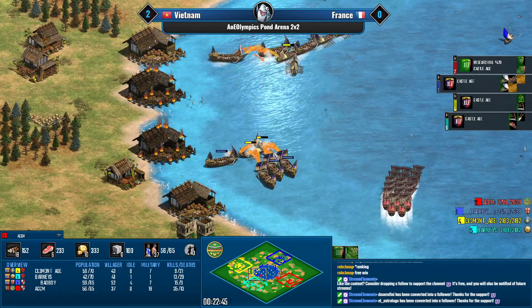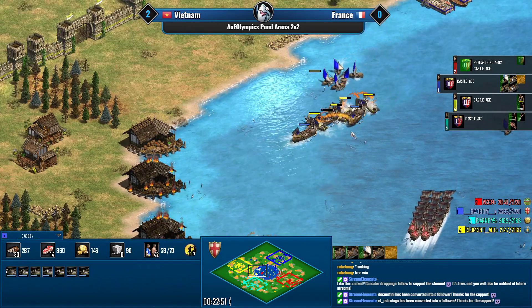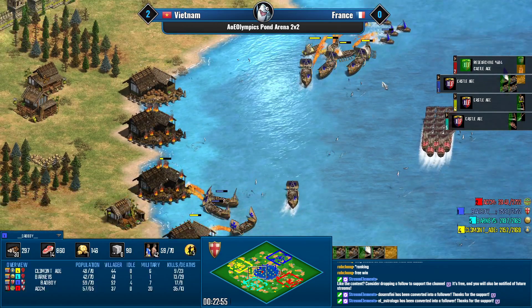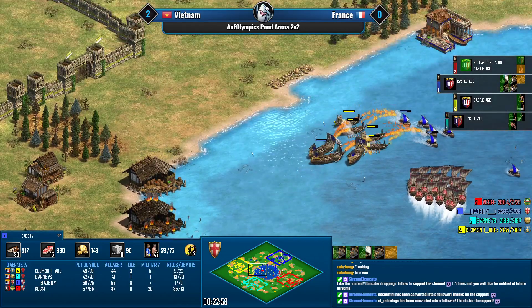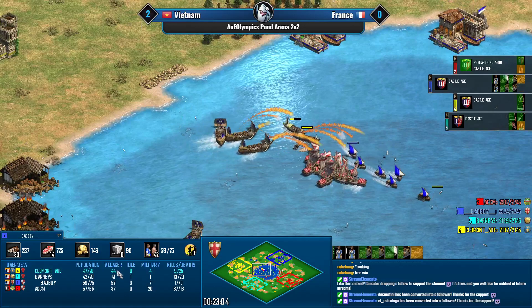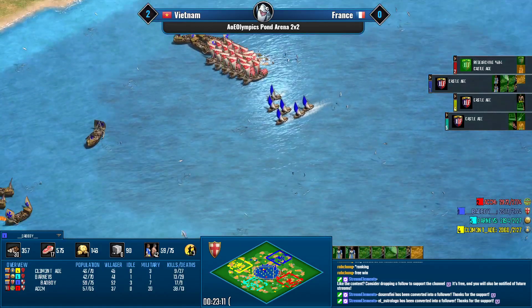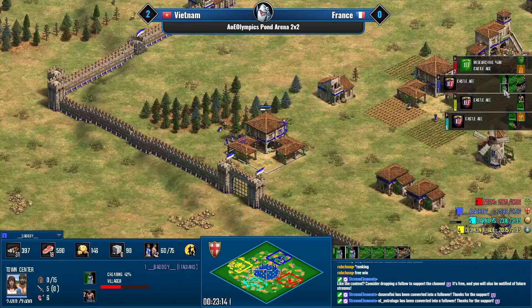If there's no aggression coming, Bad Boy can just boom and chill. Meanwhile Clement's fleet is going to get absolutely annihilated by the fire ships — he's trying to save them until war galley but doesn't even have it queued up. He knows it's not viable to fight for water at this point.